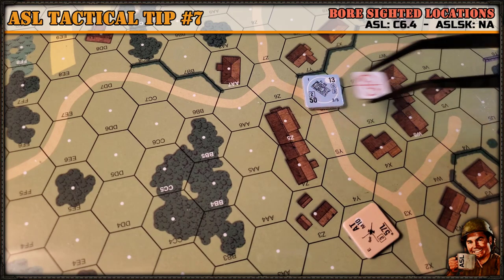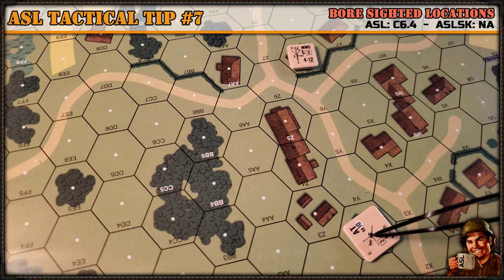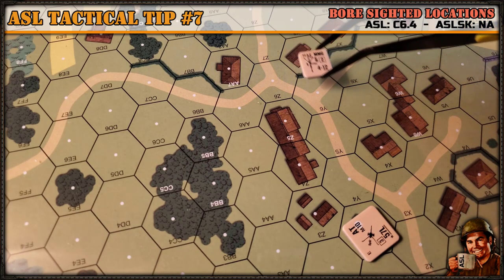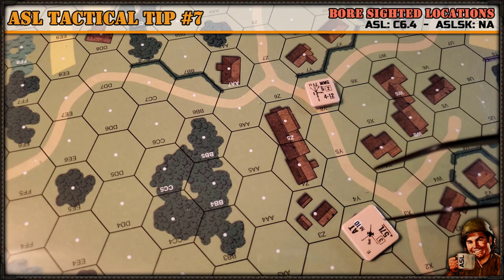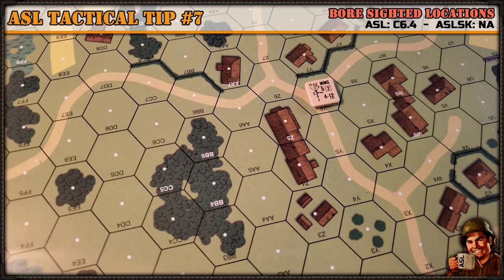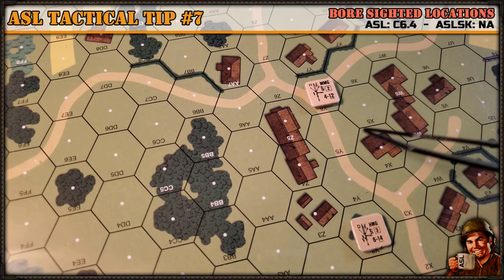If infantry were to move into that hex — let's pretend this is a squad and that gun is hidden — they would get a minus two to-hit on that squad. Or if there was a squad and a heavy machine gun in that hex and they took a shot, they would get a minus two on the infantry fire table die roll because that hex is boresighted.